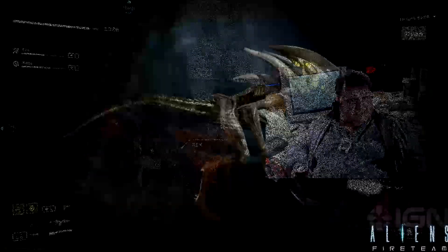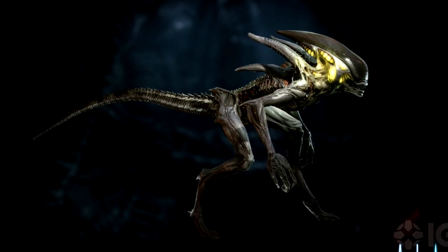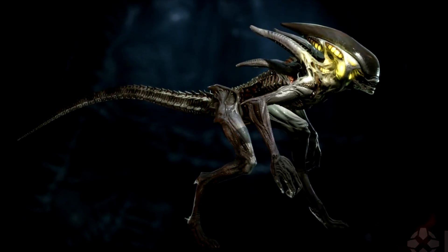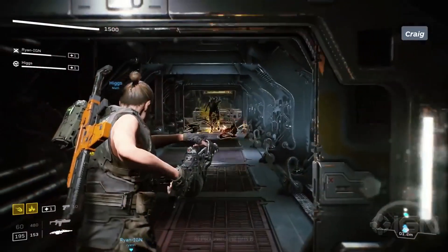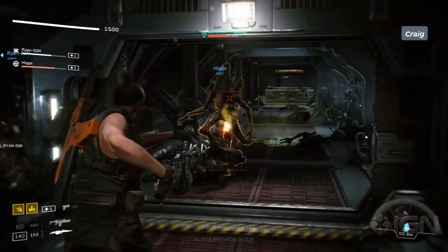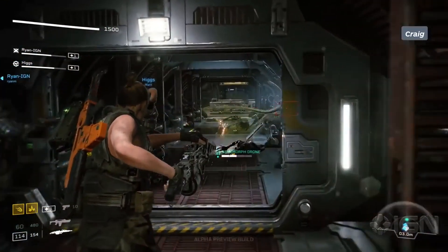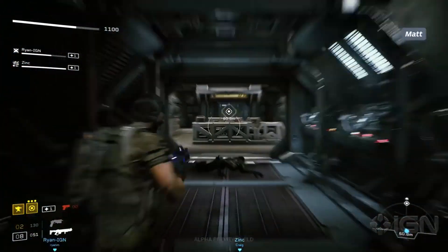The Spitter Aliens seem to be the next advancement of Alien seen in Aliens Fireteam after the Bursters. It also appears that the Spitters and other bipedal aliens encountered in the game, at least from what we've seen in the footage so far, are much bigger than a human and maybe even a bit taller than other representations of these types of Aliens in other media. The size does help out with their intimidation factor.